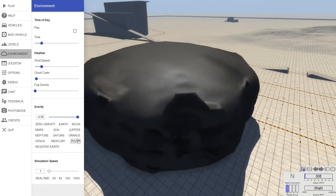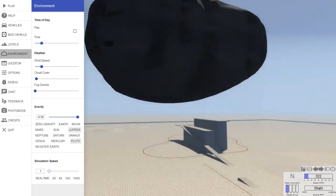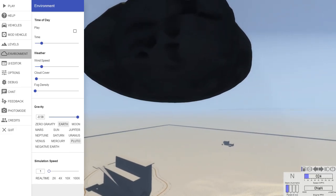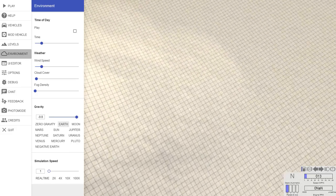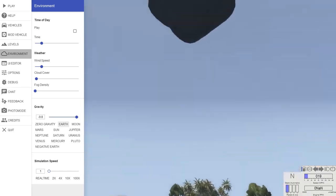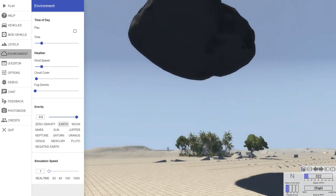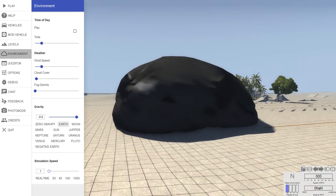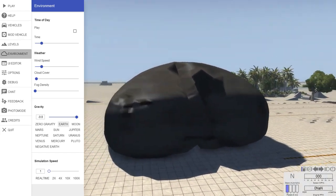Instead, you're better off using a little bit more than Earth gravity. Because if you just use Earth gravity, it's kind of boring — this thing has a very low terminal velocity, which means its maximum falling speed is really low. For example, it's falling and it's probably hit terminal velocity by now, so no matter from how high you drop it, this is how hard it'll hit the ground. That is just how terminal velocity works.